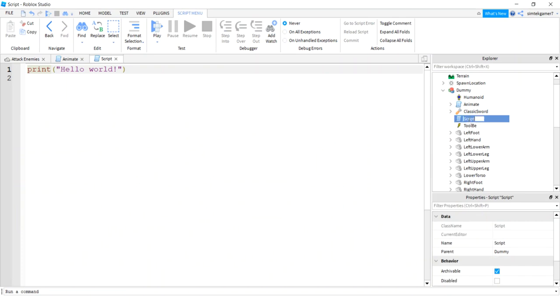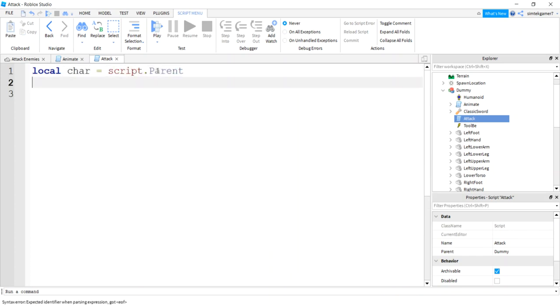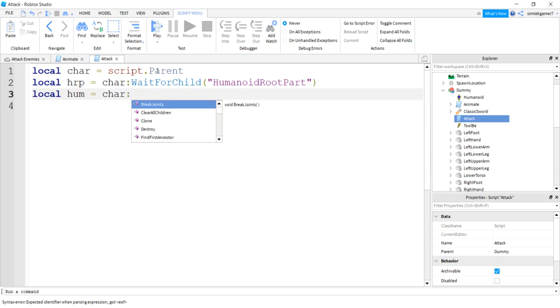Let's make an attack script — I'll add a regular Script and call it 'attack.' I'll get a reference to the character, which is just script.Parent, then get a reference to the HumanoidRootPart using WaitForChild('HumanoidRootPart'). I also need the Humanoid so I can equip and unequip the weapon, so I'll do char:WaitForChild('Humanoid').